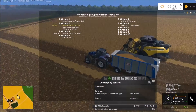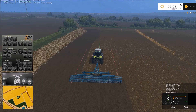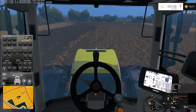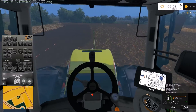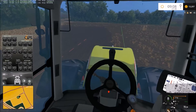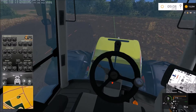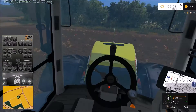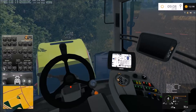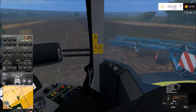He's unloading again — excellent, cracking on well. We're back at the Xeron. Might as well jump in the cab and get this cultivated. We'll bring the seeder down and see about getting some seeds back in the ground.